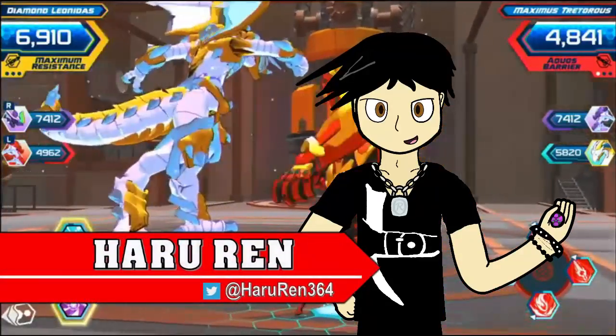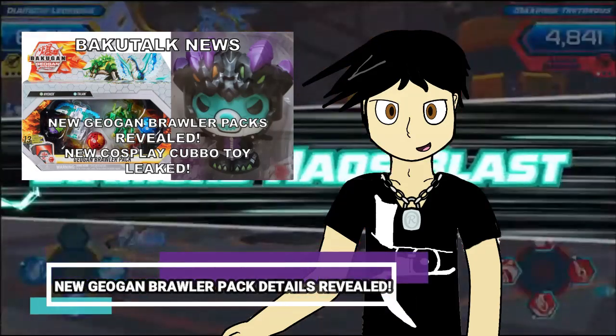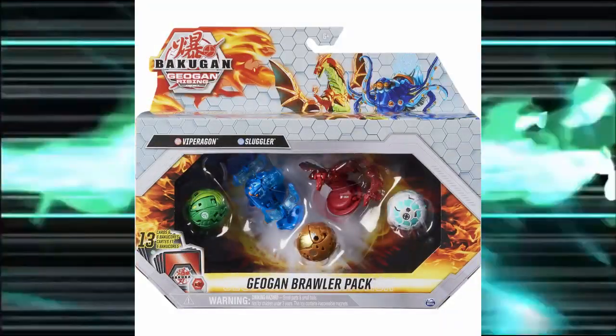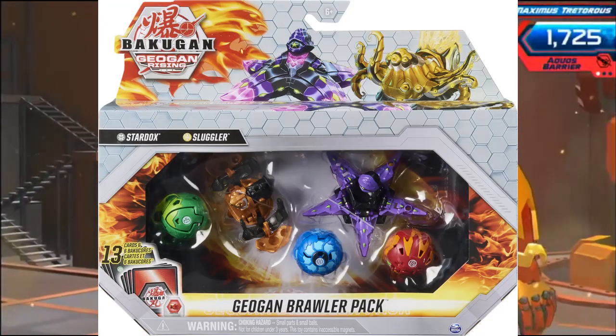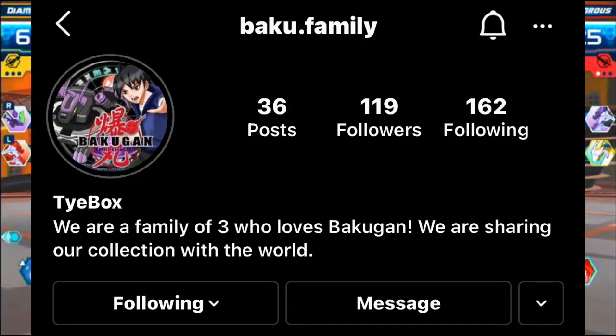Hello Brawlers and welcome to the Baku Talk News, I'm Haru Ren. In the previous video, it was revealed the next wave of Geogon Brawler Packs is going to be Ventus Hyenix, Haos Talon, Pyrus Viperagon and Aqua's Sluglar, and Darkest Stardox and Auralist Sluglar. Now we have an update to that story because Baku Family on Instagram posted the card images.